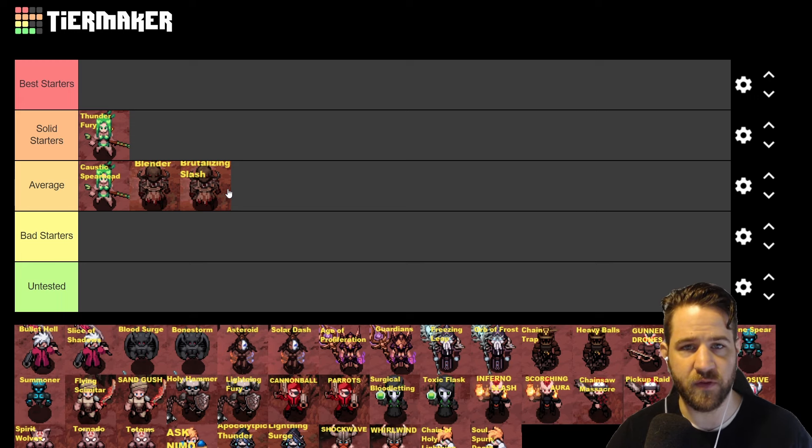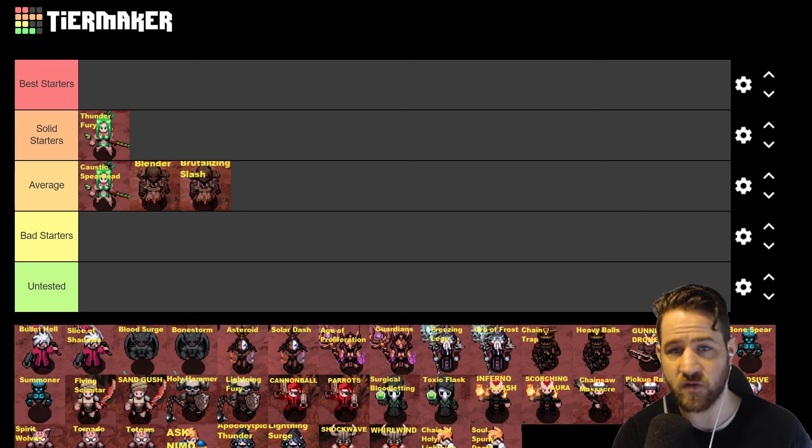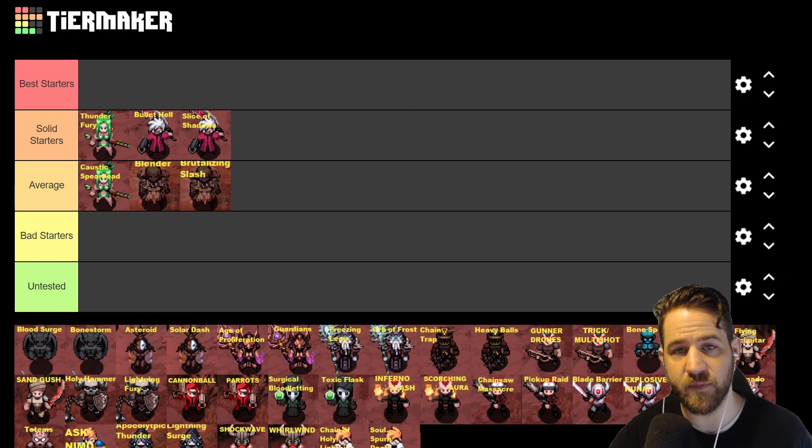Next is Demon Slayer: Bullet Hell and Slice of Shadows can feel very good if you play both of them at the same time. Next season you do have a skill loadout you can swap between skill sets and it keeps all your keybindings. The nice thing about these skills is they're both physical-based, so you can literally just put on a different weapon and go ranged or melee. For that I'm going to put both of them as solid starters.